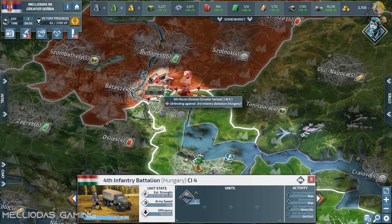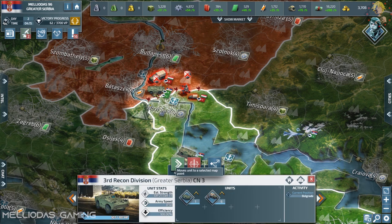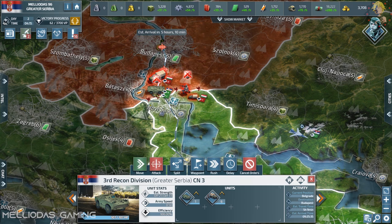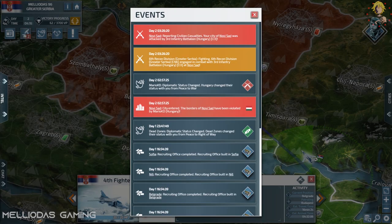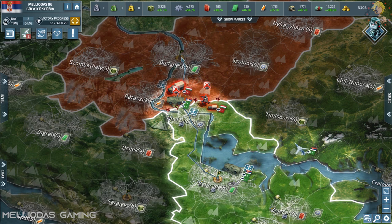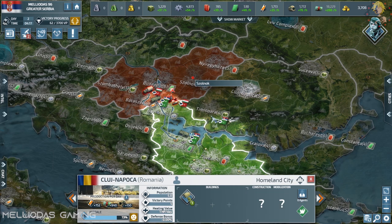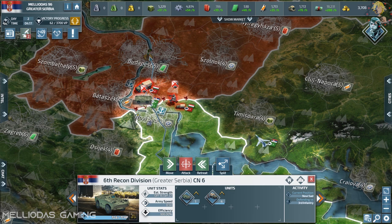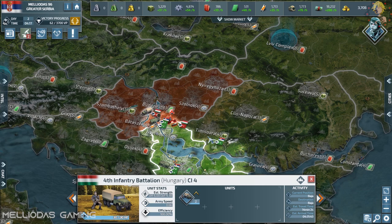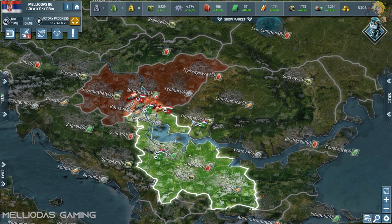Hungary has declared war on us and he is heading to Novi Sad. My prediction to put a heavy stack there was correct — I really anticipated that Hungary would enter from Novi Sad. I am sending my other stack from the capital straight to Budapest, the Hungarian capital. Taking down his capital will cripple his morale and his resources, and I will have the upper hand in this war. I will not be greedy — I will attack with a lot of care.